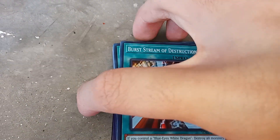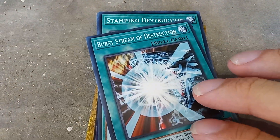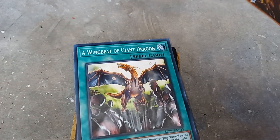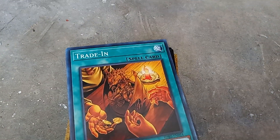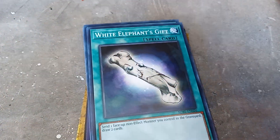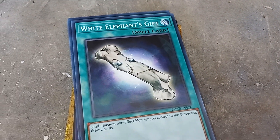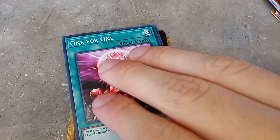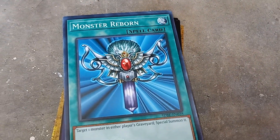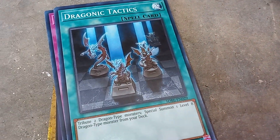And now let's get on to the Spells. We have: Burst Stream of Destruction — should have been called White Lightning Attack — Stamping Destruction, A Wingbeat of Giant Dragon, Trade-In, Cards of Consonance, White Elephant's Gift, One for One, Monster Reborn, and Dragonic Tactics.